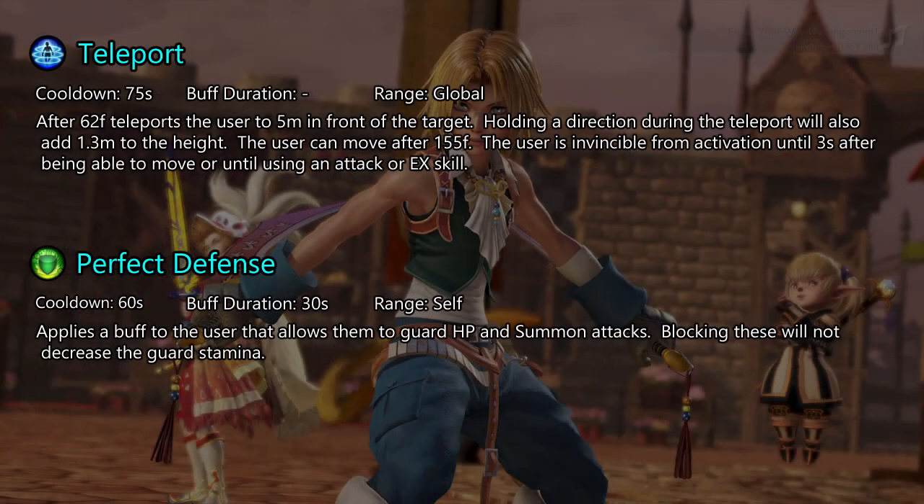You might think that Teleport should be used to move around the battlefield, but it's actually a defensive skill. It is used by marksmen as a way of getting out of pressure, as they generally do not have good close-range options for that. Perfect Defense is often not as good as it might sound — it requires activating beforehand, and you are put into a long guard stun when blocking HP attacks, which means opponents will often not have much issue chasing you down again. It can be useful sometimes, but Teleport will cover the same situations and a few more.